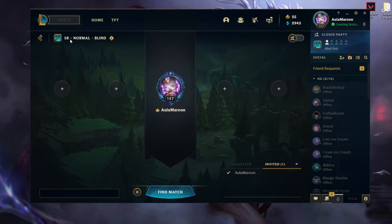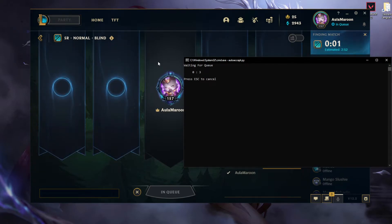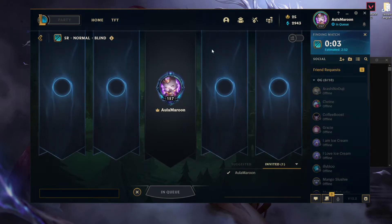In my case I'm going to do Summoner's Rift normal blind pick because it's faster for the queue. Here you just press Space and it's going to queue for you. Now let's wait for the queue to pop.